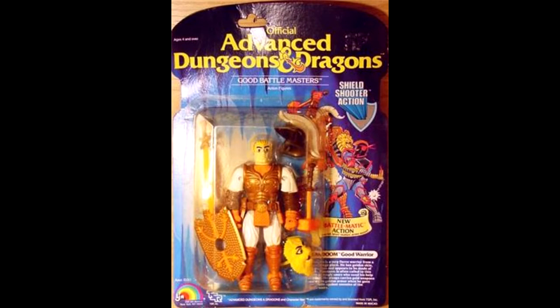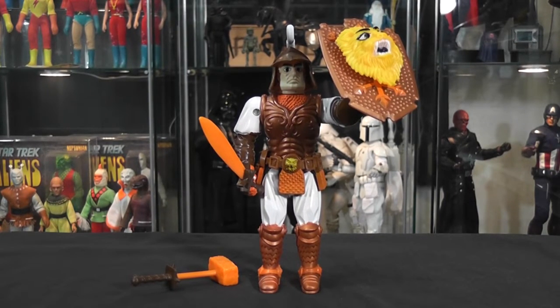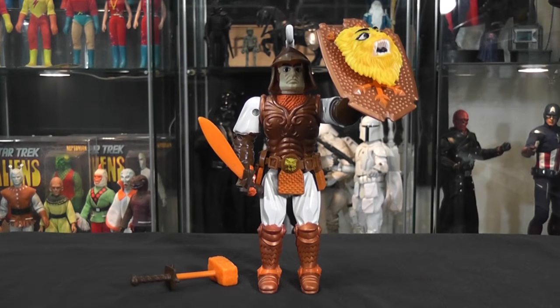Man Doom — good warrior. Man Doom is a fierce warrior from a very strange place. He has golden skin and appears to be made of stone. Man Doom is often called to this world by magic users who need him to help in a war or battle. He always carries gold weapons and wears golden armor when he goes into battle against enemies of the magic users. Here's Man Doom — a very cool figure like the rest of them. He may be my least favorite just because it's all brass, kind of dull. But he's still a very awesome figure that LJN did for AD&D.